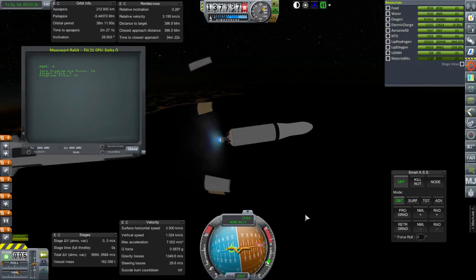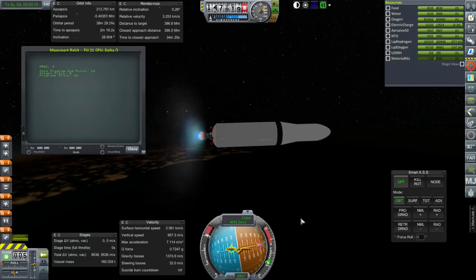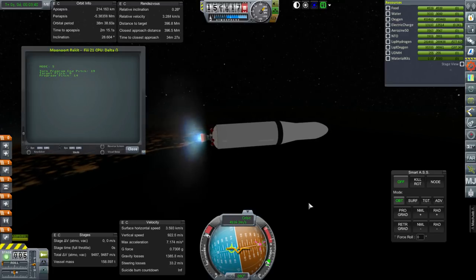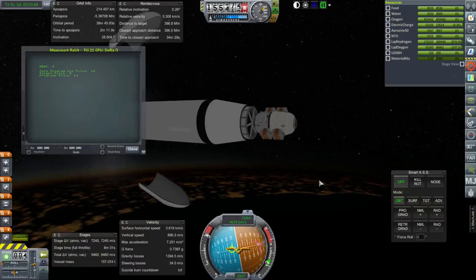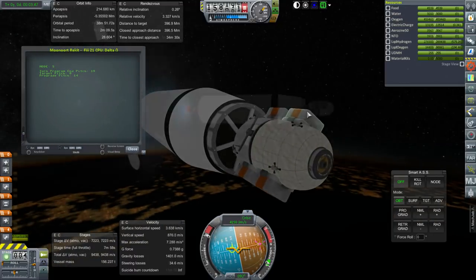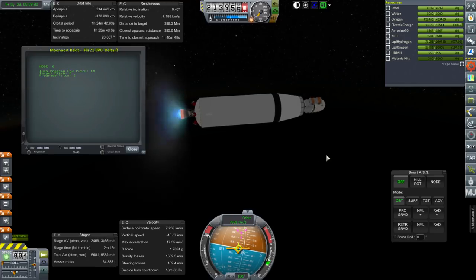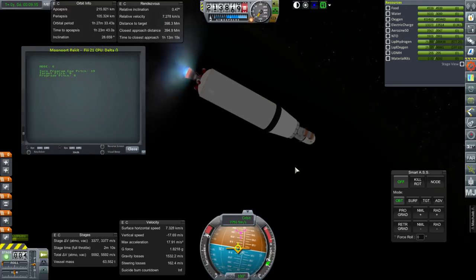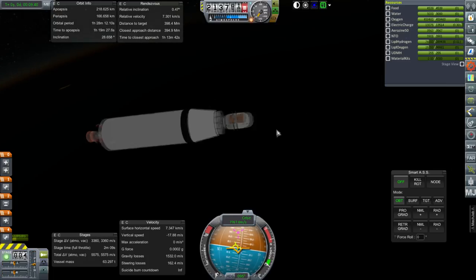Staging. And the J-2 is lit. It's possible that fairing separation wasn't in the script. And now that we've passed 150 kilometers, I'm pretty sure it wasn't, so here we go. This is what the resupply vessel looks like with the ready packs on it. We are about to reach orbit with plenty of fuel in order to transfer to the moon in this stage, so no problems. And shutdown — that ended cleanly.